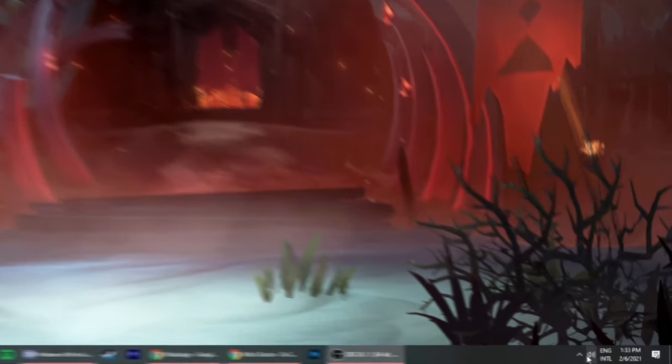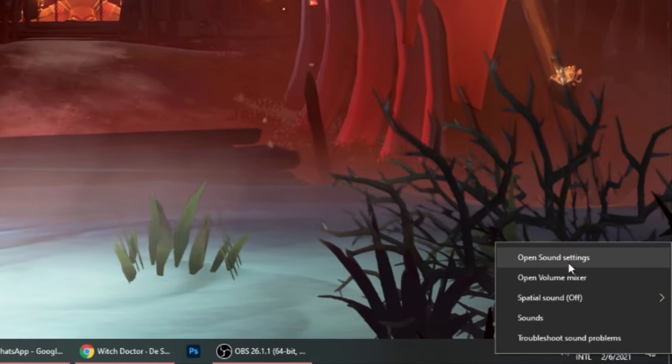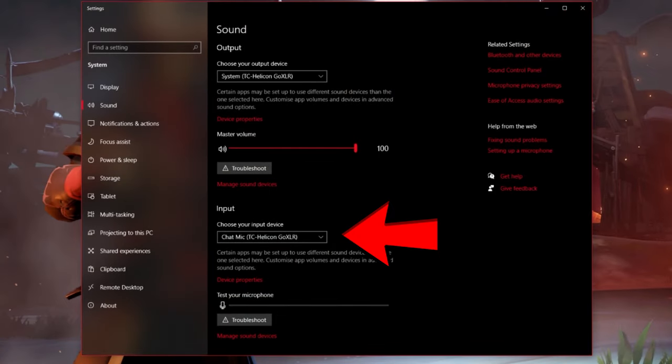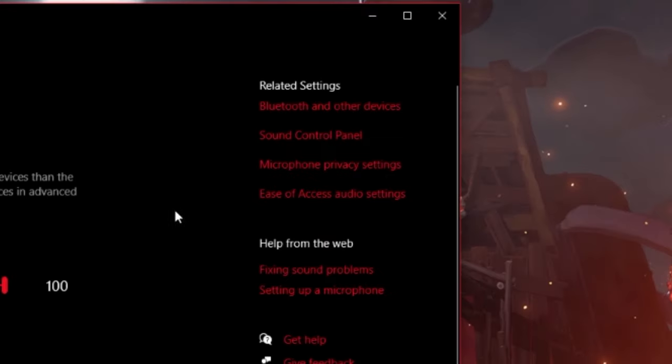Let's start out by right-clicking your sound icon in the bottom right and then head to Open Sound Settings. Make sure both your input and output have been properly selected on this panel. Once that has been done, click on the top right text called Sound Control Panel. This should open a whole new window.